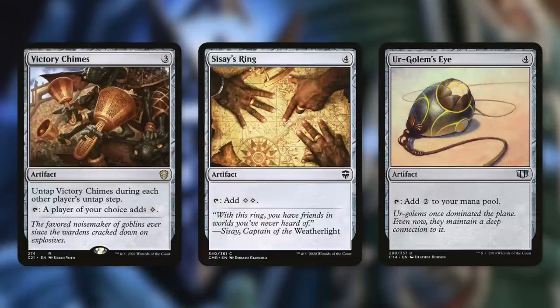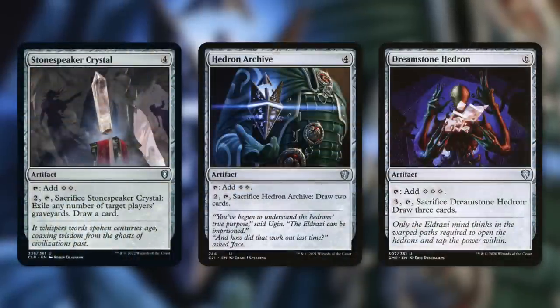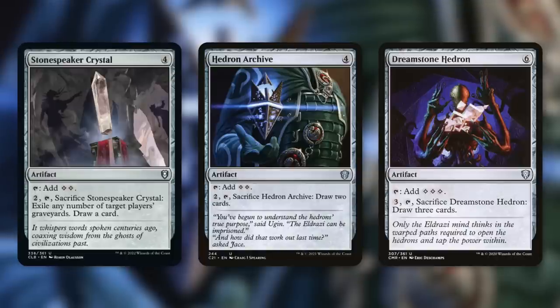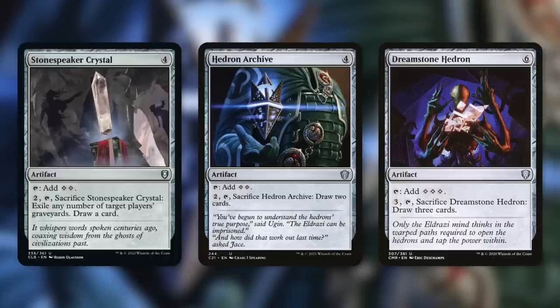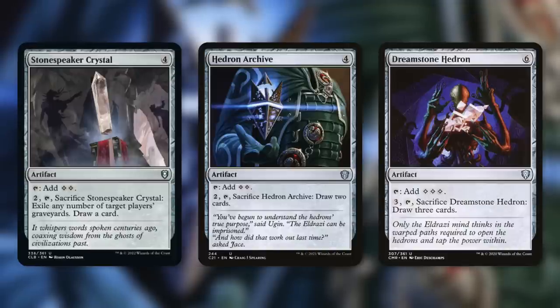At four mana, we've got Sisay's Ring and Urgolem's Eye, both of which tap for two. There's also Stone Speaker Crystal, which taps for two, and we can pay two to tap and sacrifice it to exile cards from target player's graveyard and draw a card. Hedron Archive taps for two, and we can pay two to tap and sacrifice it to draw two. Then Dreamstone Hedron — a fantastic card — taps for three, and pay three, tap, sacrifice it to draw three cards. Dreamstone Hedron is also part of a combo we'll talk about shortly.